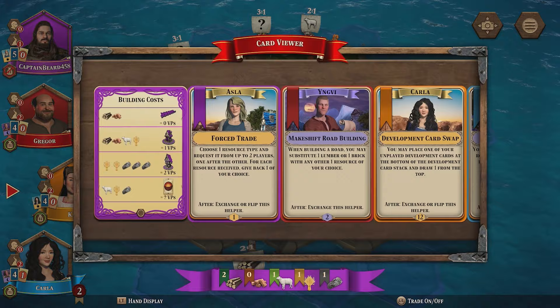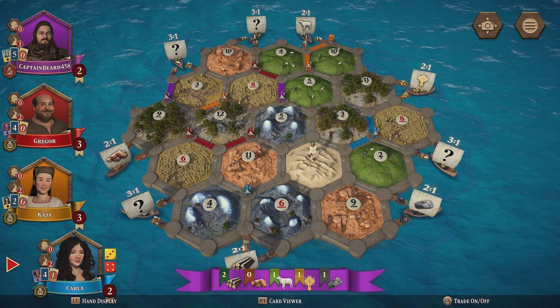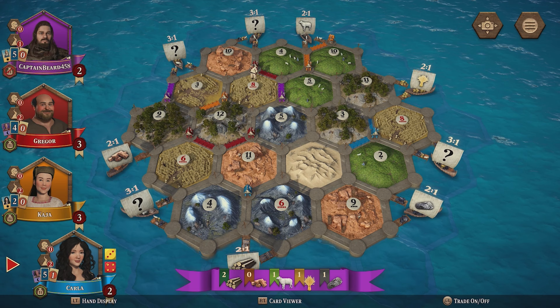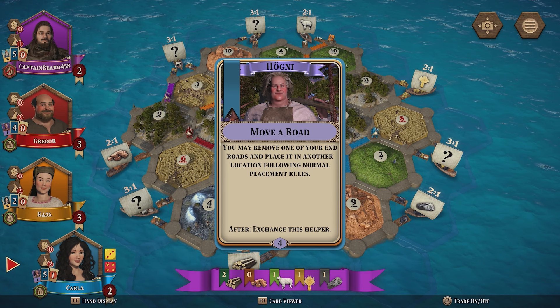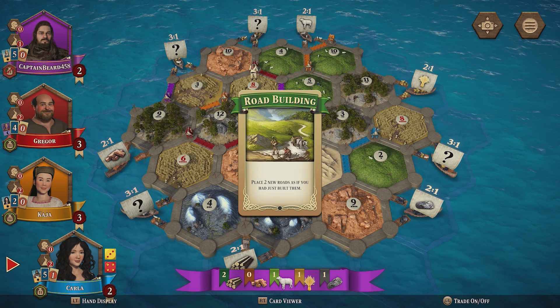I'm looking good for a development card right now — we could start doing that. It looks like someone has traded in their helper card for something else. I think it's the Hogney card, and it might be worth trying to get that because it allows me to move a road, which is super useful. Let's do a Force Trade — I can choose one resource type that I want from up to two people. What I need right now is some clay so I can build a road.